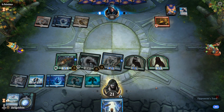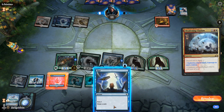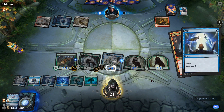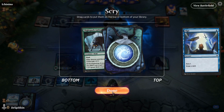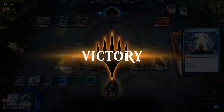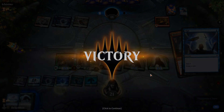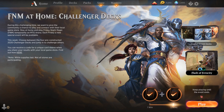Fires of Invention — okay there it is, and they don't have another land to get to the Time Wipe. So what do they play to keep themselves alive? Deafening Clarion — let's see if we Opt and find something. Another Nightpack Ambusher — as great as it is we can't counter a sorcery. And the opponent is conceding. What a deck — Simic Flash.